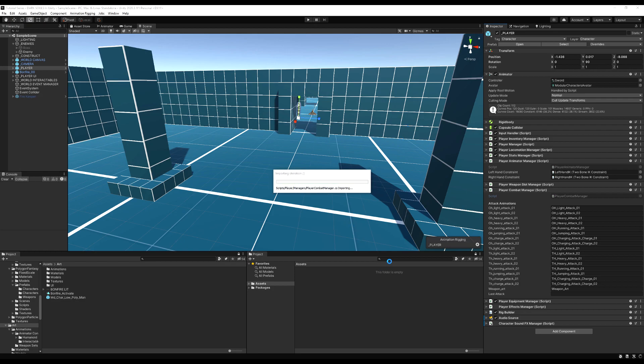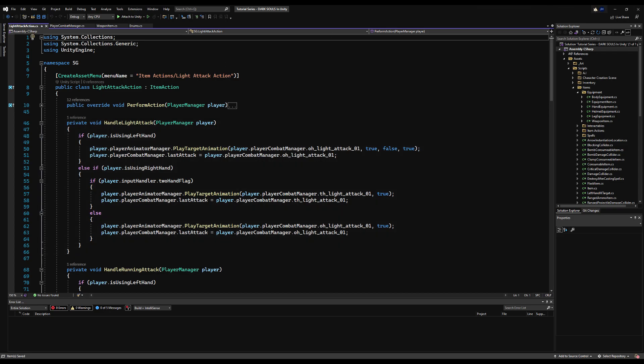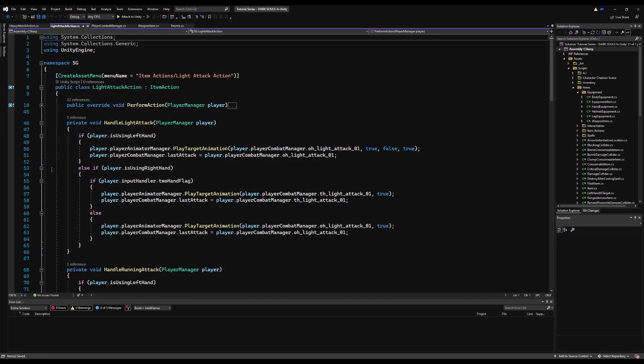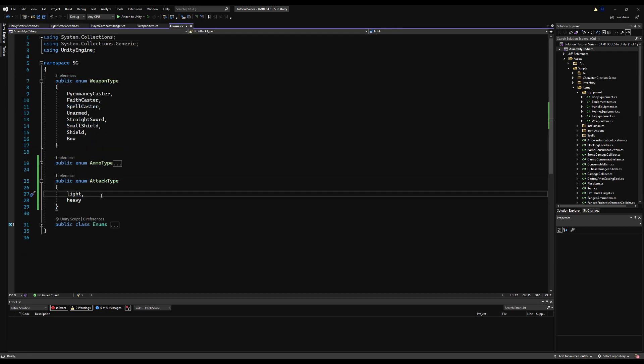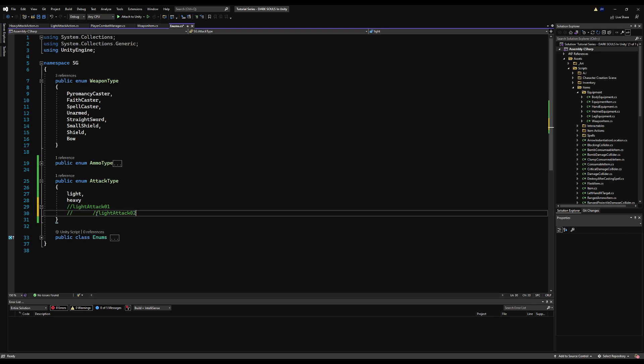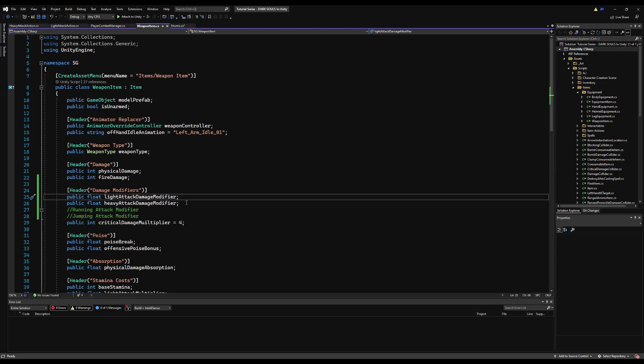Now let's go over into our scripts again. This time we want to grab our light attack action and our heavy attack action. I'm going to use the light attack enum for all forms of running and light attacks, and heavy attack for all forms of jumping attacks and similar. But you can add your own here if you want to. You could also do light attack 1 and light attack 2, and heavy attack 1 and heavy attack 2 — that way you can modify the specific damage for each hit in the chain, making the second combo hit do more than the first, like in Dark Souls. I'm not going to do that here to keep the video simple.